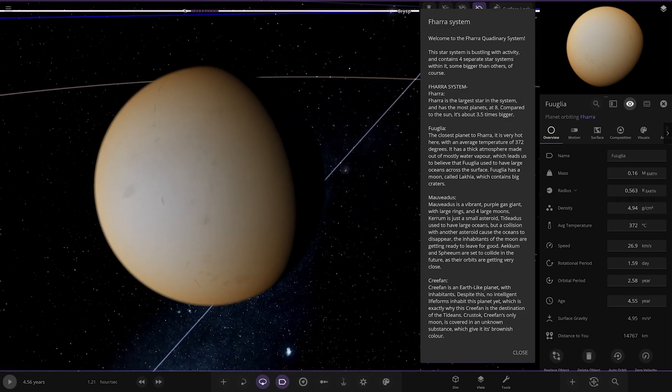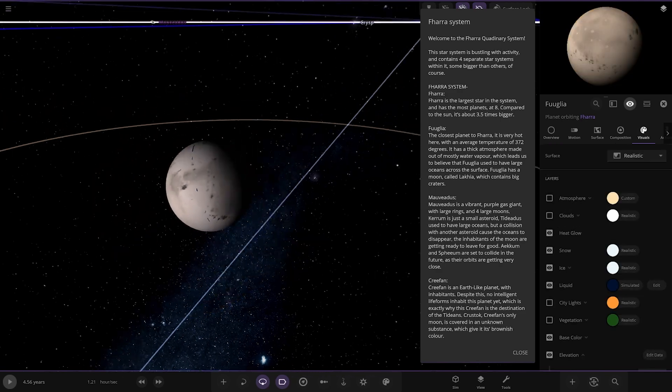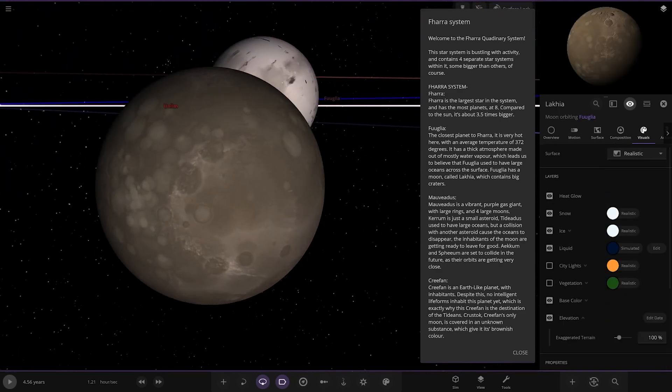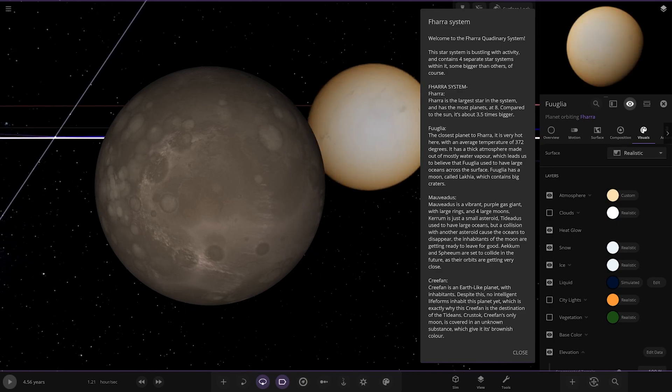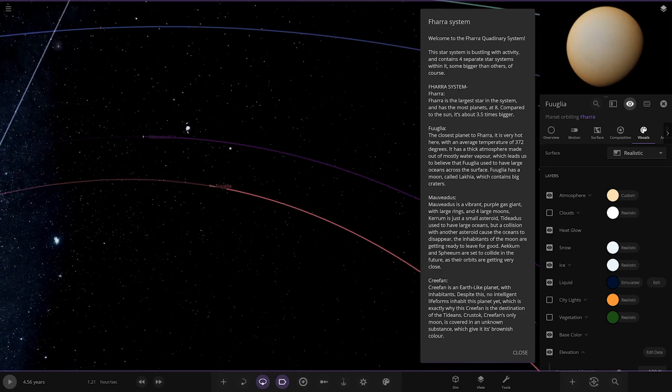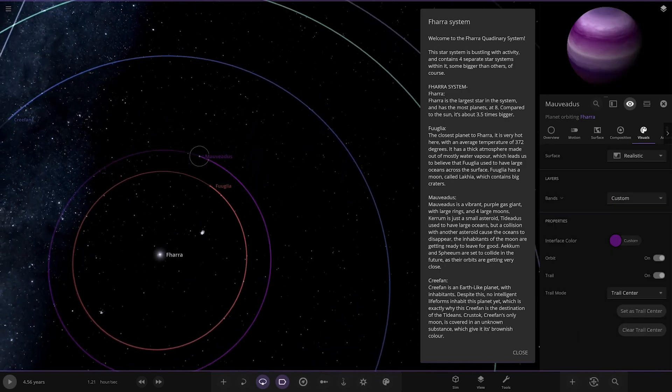First of the planets we've got Fuglia — I like the name. The closest planet, it's very hot with an average of 372 degrees. It has a thick atmosphere made out of mostly water vapor, which leads us to believe that Fuglia used to have large oceans across the surface. It has an ocean called Lakia which contains big craters. And there's the moon with the craters on — very nice.